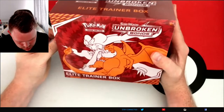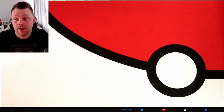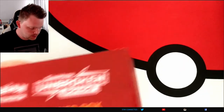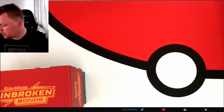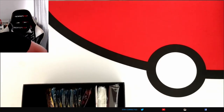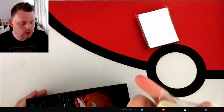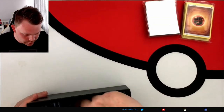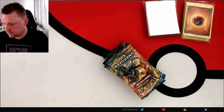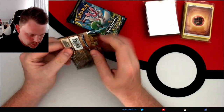Burning Shadows. So we will get into the Unbroken Bonds first, because I want to pull this Charizard — I want to pull it out of both sets. Just the usual contents in there. You've seen it before in the videos. You've got your sleeves, your energies, the rest of the stuff. There's the patch. Let's see if we get some good pulls out of here.